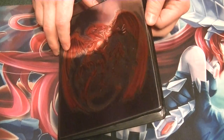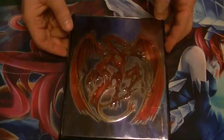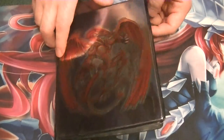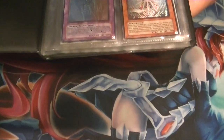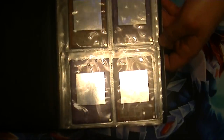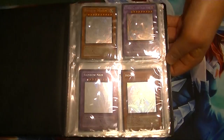Starting since January, my goal was to complete the Ghost Rares collection this year, and I managed to do so by June — with the exception of Clearwing Synchro Dragon, the final one I'm missing. Ghost Rares first came out in Tactical Evolution with the Rainbow Dragon, and I've managed to get the Ghost Rare of every single set, including the Gold Series Haunted Mines.